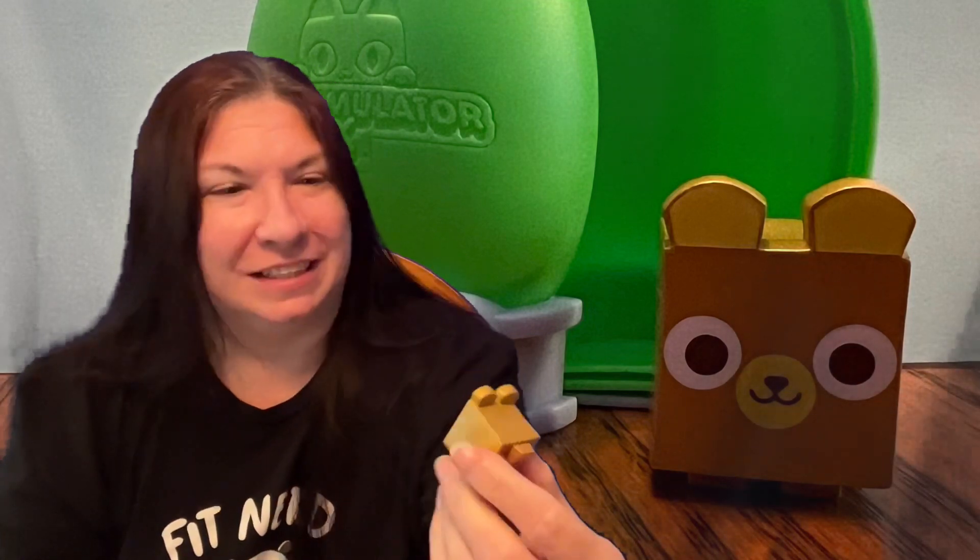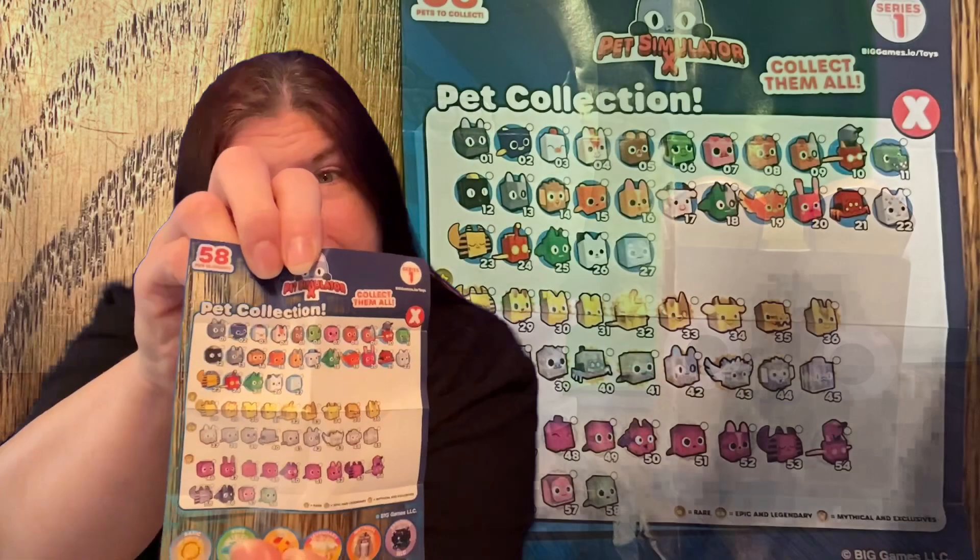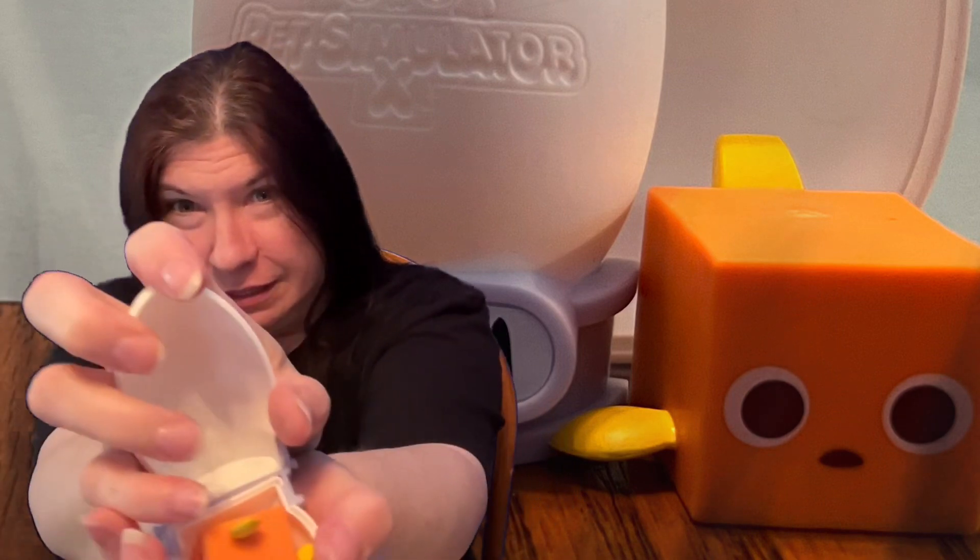Look at his face — that's cute! The little square. And I guess these are all the ones you can collect. Let's open the others and see what's in there. He's cute — he's a fish!